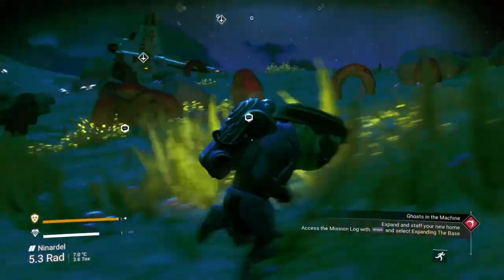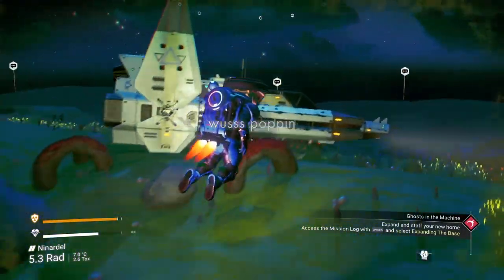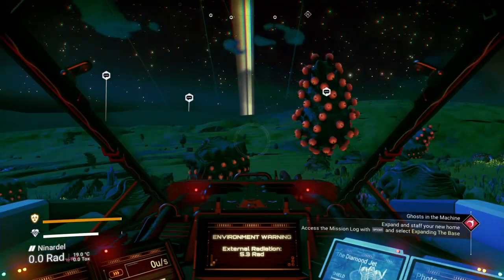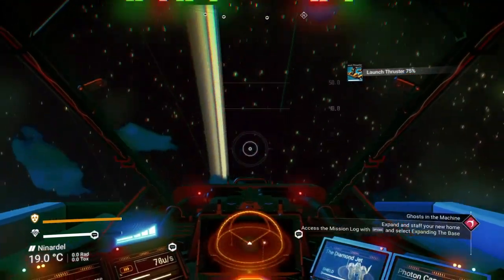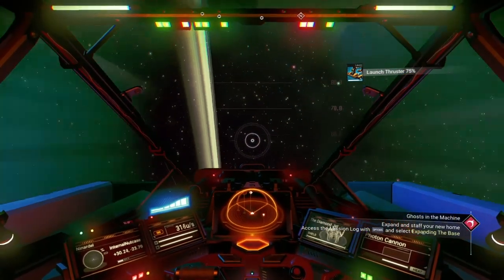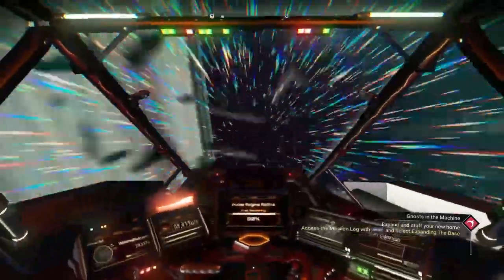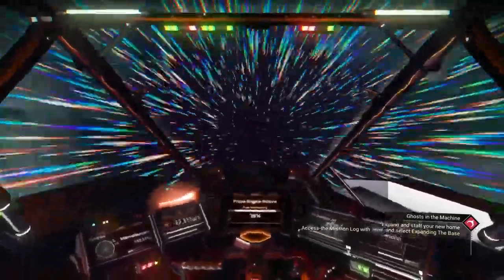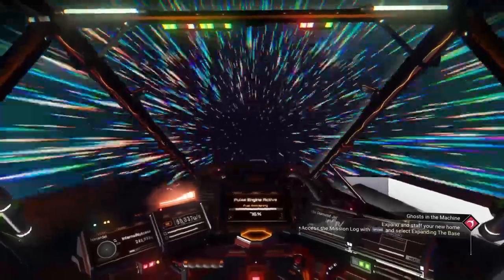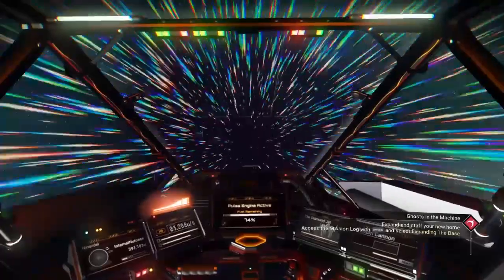That's how you get a glyph. What you would do next is go to a different space station, find a different Traveler, give them a hundred nanites, and go get that grave. There's one glyph per galaxy, so you would have to travel to a different galaxy. If you go speak to the same Traveler again he wouldn't offer you the hundred nanites option, and even if he did, you'd just go to a different grave but get the same glyph.